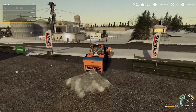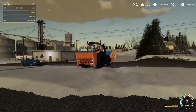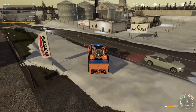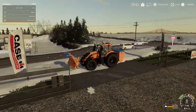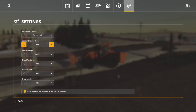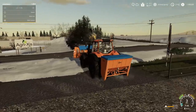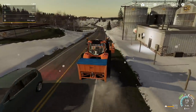The salt spreader doesn't spread very quickly, and as you can see it didn't do anything. We are creating snow tracks, which is kind of cool, but it's not working because there are about two or three layers of snow down — I've got Snowy Lands turned on. I went into the settings and checked snow layers but it doesn't appear you can control how many snow layers there are anymore, so the salt spreading is out of luck here.